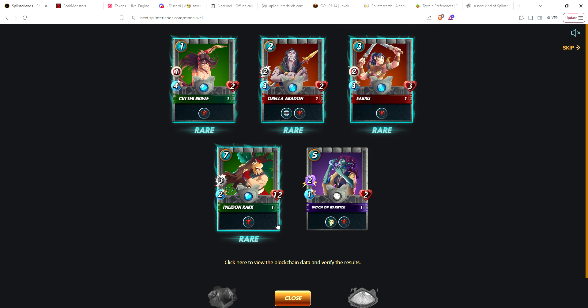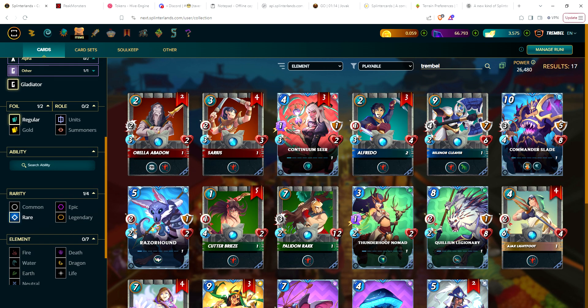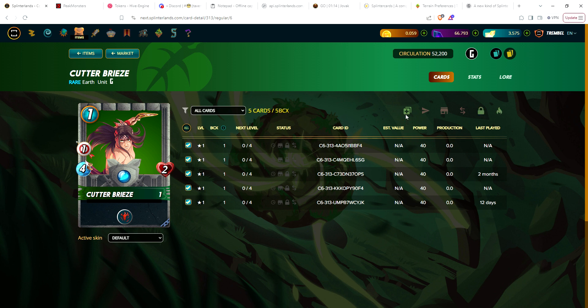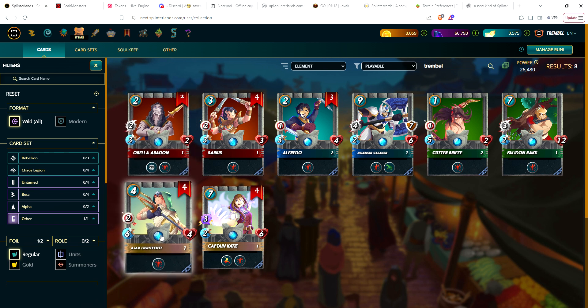I do use this one though — I like it for two mana. Let's take a look at our gladius rares. Captain Katie — that's all I needed, just one more Captain Katie to get that to level two. But Cutter Breeze is now level two, so he gets one more speed — that's pretty awesome, one mana five speed. Next time we open a gladius case and get a rare there's a pretty decent chance of getting one I need to level. Need one more Ajax, one more Serius. Looking good.